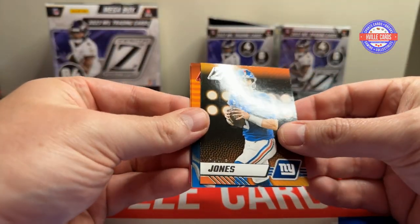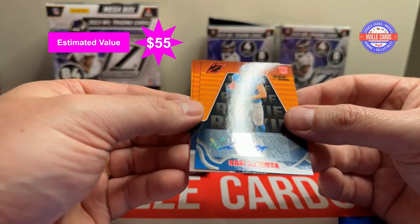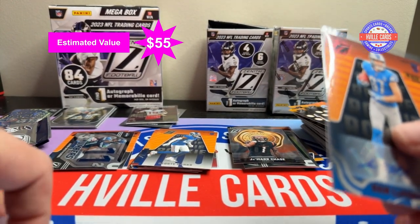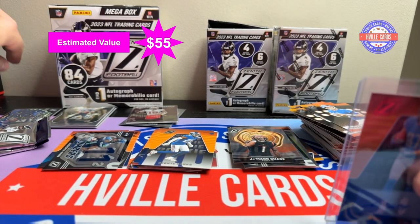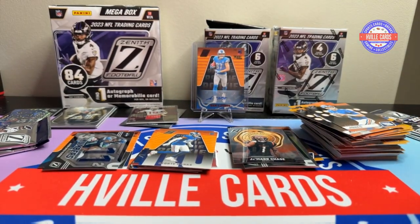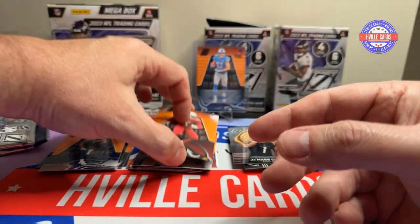Danny Dimes — oh look at that, that is nice. That is a Sam LaPorta autograph! I was wrong — we are getting an autograph, and not only an autograph, we are getting a dang good autograph. Oh yeah, baby! Sam LaPorta autograph. And I still got more cards — JSN on the red zone and B.J. Ojulari. That's awesome.